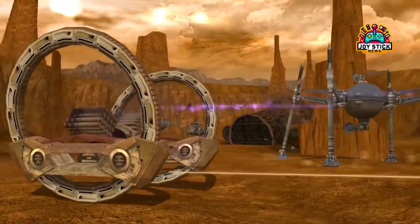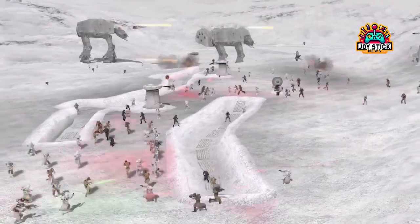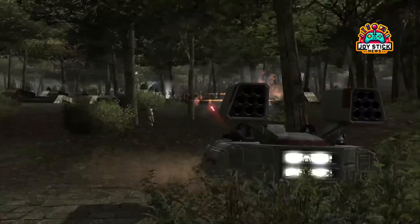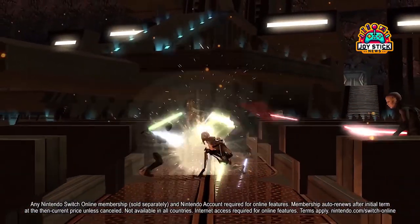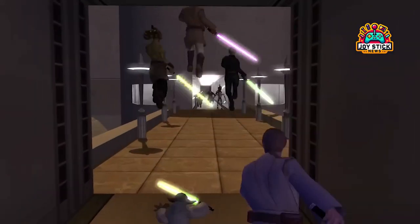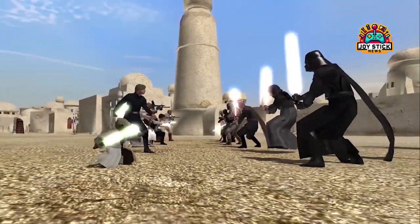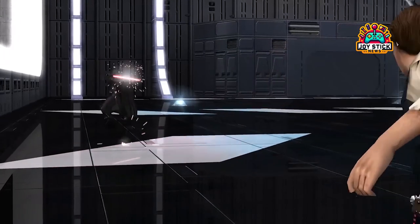These additions promise to enrich the gameplay, offering new strategies and battles that will test our skills and reignite our passion for the Star Wars universe. And let's talk about the Hero Assault mode — it's been revamped to allow us to embody legends like Luke Skywalker and Darth Vader, engaging in epic battles across iconic locations such as the Death Star and Naboo. For the first time, Hero Assault can be played on all ground maps, offering unprecedented freedom to live out our Star Wars dreams.